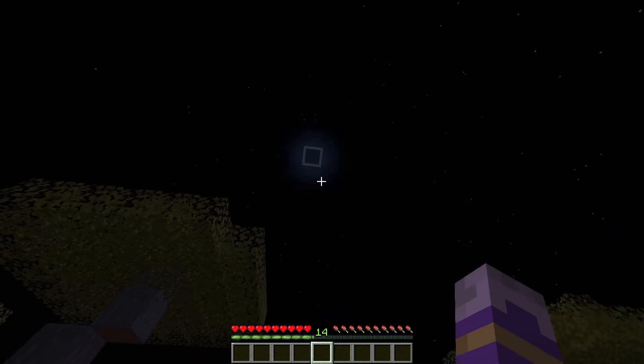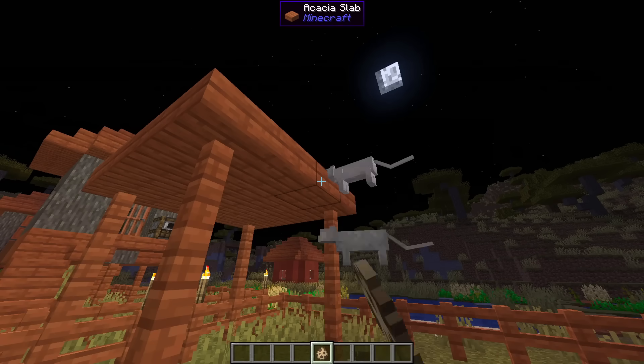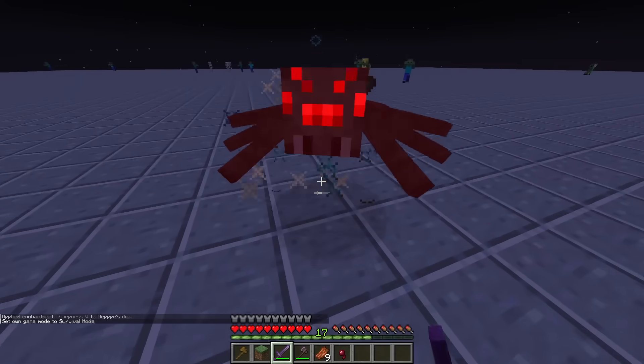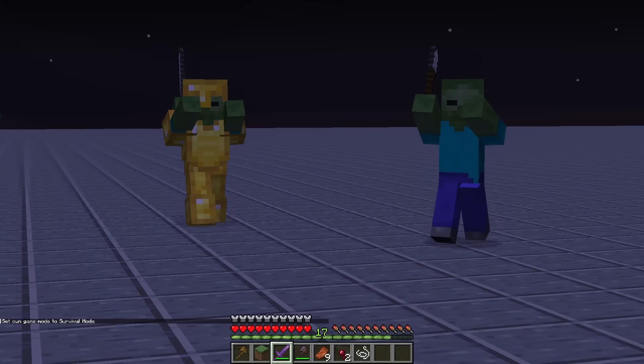These moon phases are not just visual changes. Each moon phase has an assigned factor, which impacts some of the mobs spawning as well as the local difficulty of the game. The brighter the moon, the higher the factor, and naturally spawning mobs get some tiny buffs.